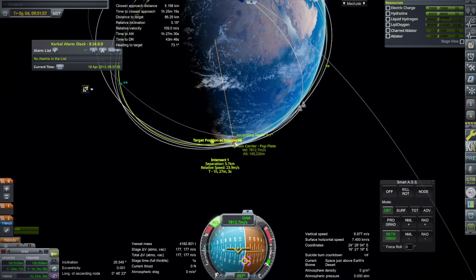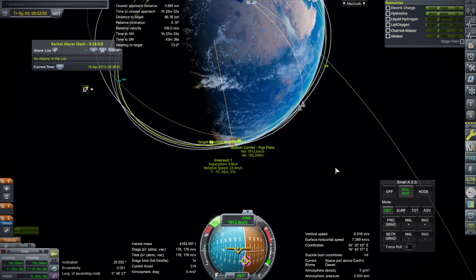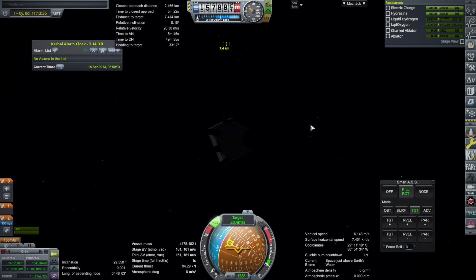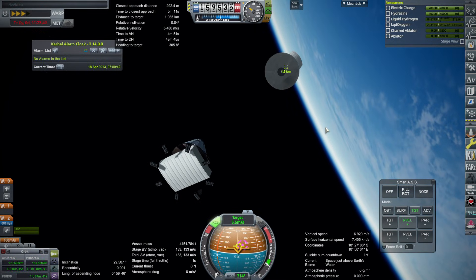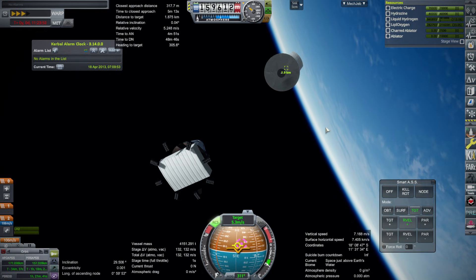Here we are with the station carrier doing the really long RCS burns necessary to rendezvous. That's actually the most time-consuming part — all the RCS burns I have to do to make the rendezvous happen. We launched at the right time to get into the right inclination and be relatively close to the station. We've had boil-off problems, and there was a little burst of the engines to cut out some of the residual speed because the RCS would take too long.